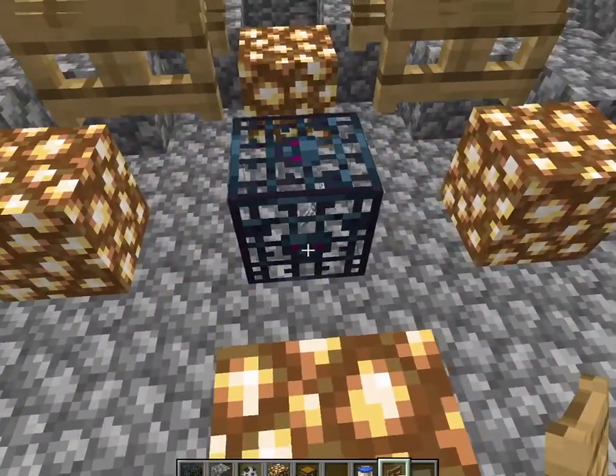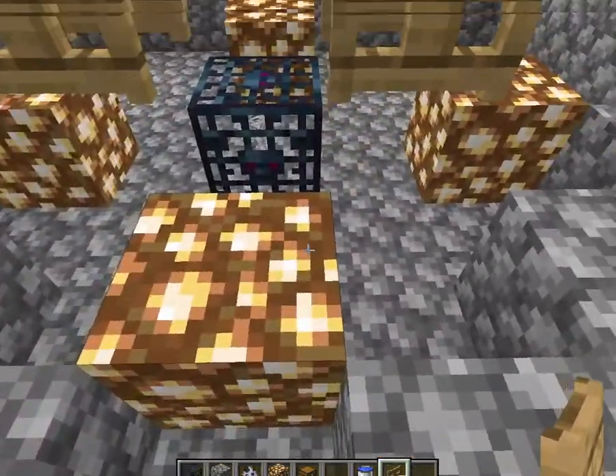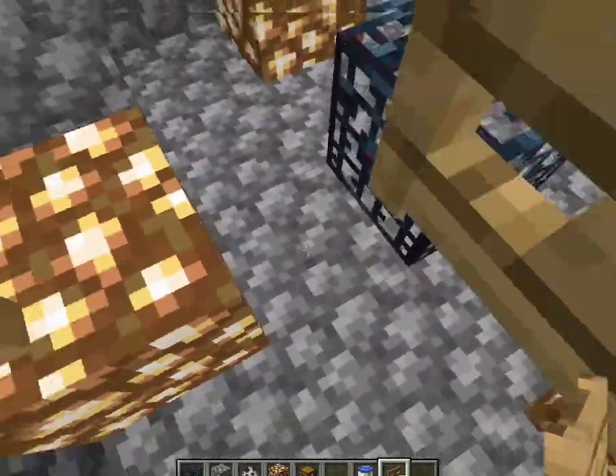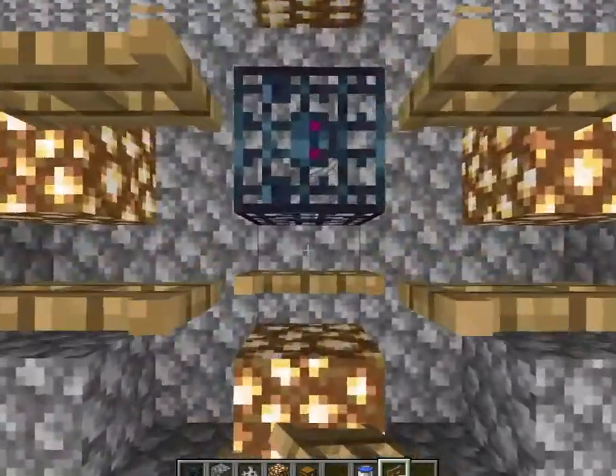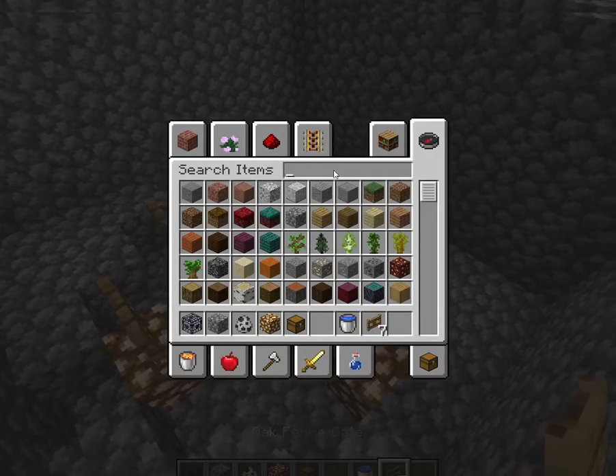Then you want to put fence gates right here, and here, and here. Also one right here as well, and then you want a trapdoor.